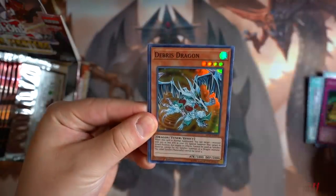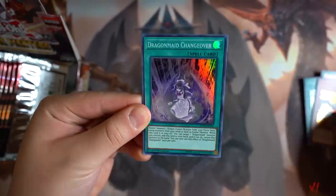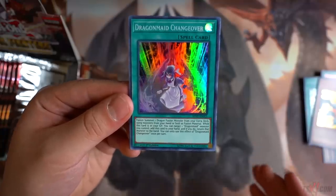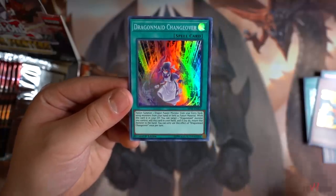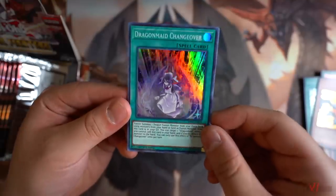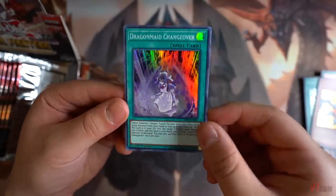Appropriate once again. Debris Dragon. Dragon Maid Changeover — this card is like a Polymerization for the deck. The really cool thing about this card is that you can recycle it from your graveyard to your hand by bouncing a Dragon Maid Monster on the field back to your hand, which is really good. Dragon Maid Changeover — very nice.